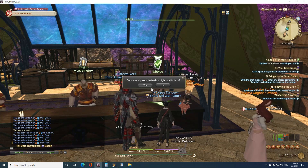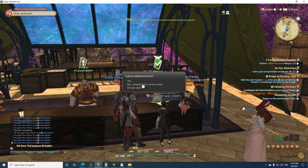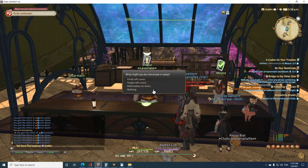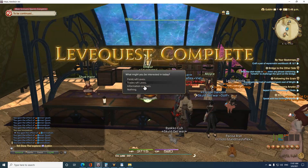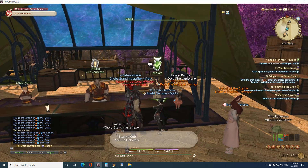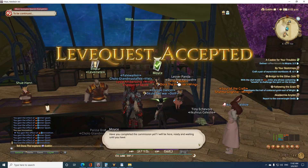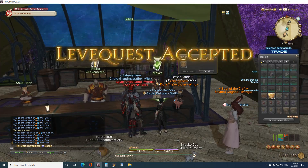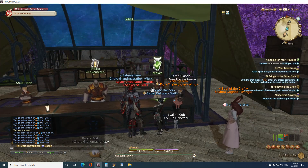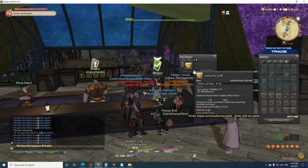The name of the leve that we will be turning in is 'A Cookie for Your Troubles,' which is level 78, found at the leve mete in the Crystarium. Because this is a repeatable leve, you will turn in three coffee biscuits three times for a total of nine.